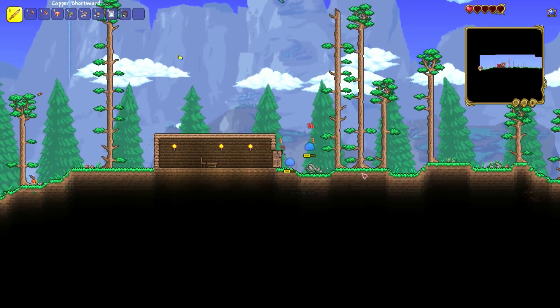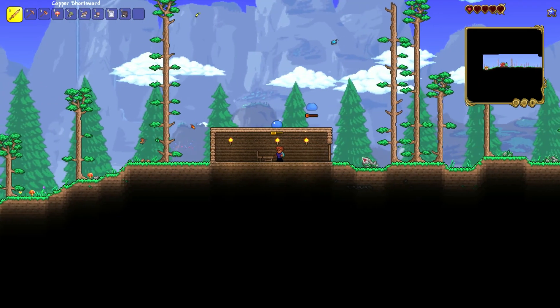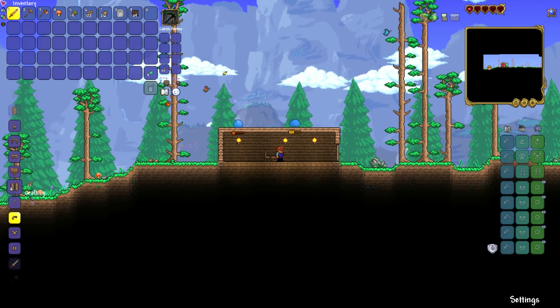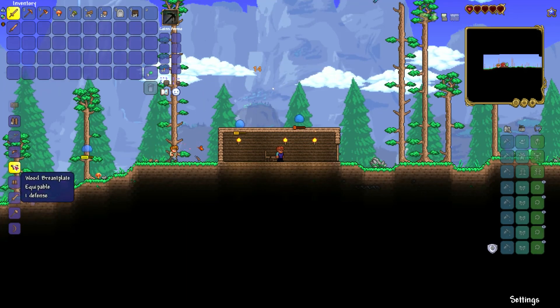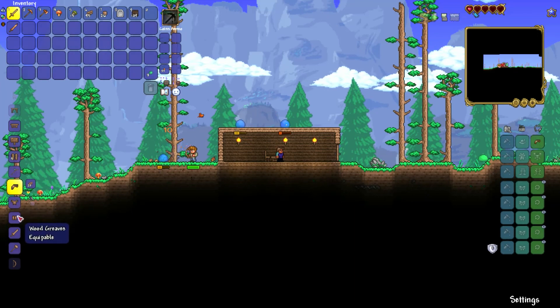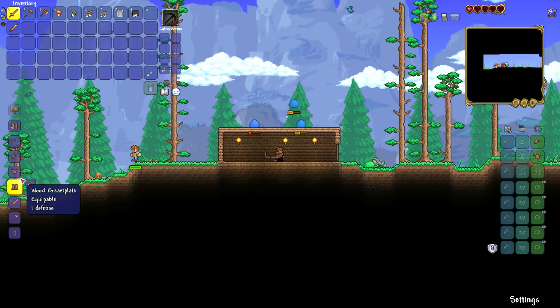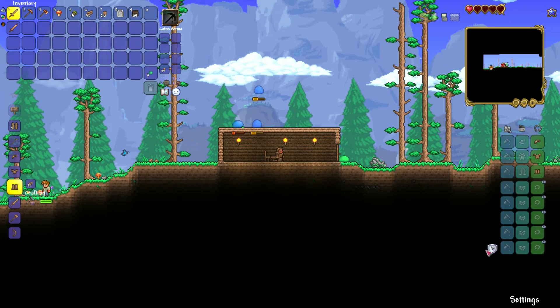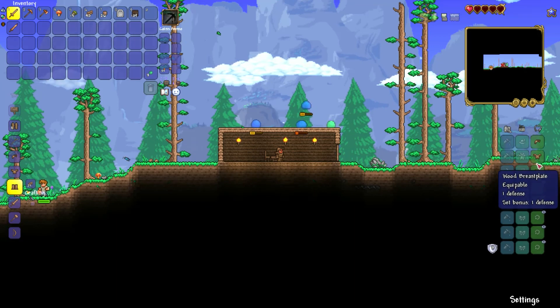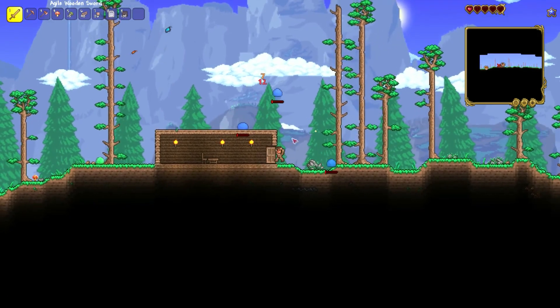Now it's time to explore — no, I'm gonna die. They have 50 health; normally they have like 20. I need to make myself a better sword — this only does like 5 damage. Also I need some armor, so I am going to start crafting myself some armor. And just like that we have full armor. The set bonus is one defense — one, two, three. Wow.